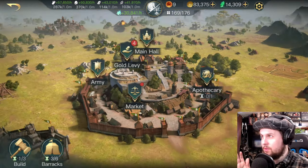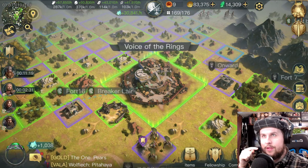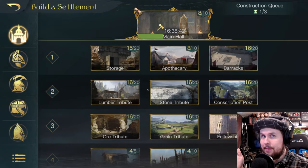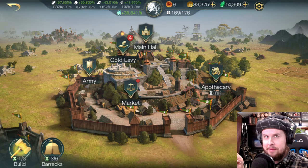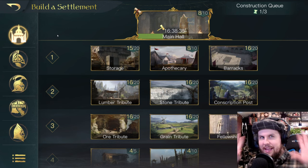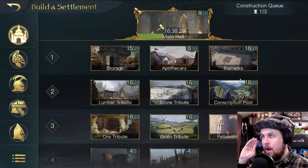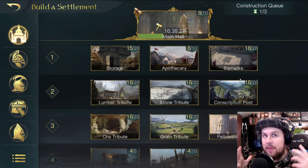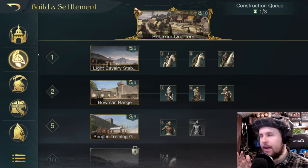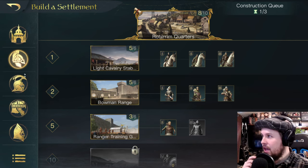Let's talk about some thinking patterns you should have when upgrading your buildings. Go into your base and click 'Build' at the bottom, or click the little hourglass icon, go to your structures, click queue, and it'll bring you to the same spot. Either way works. There are a couple of different sections — your settlement buildings, and then different quarters that change depending on your faction.